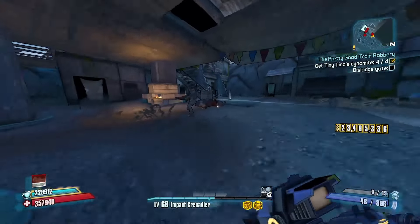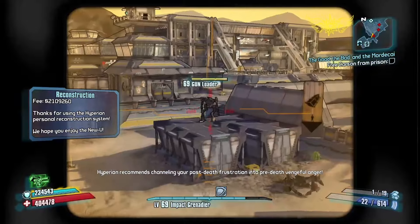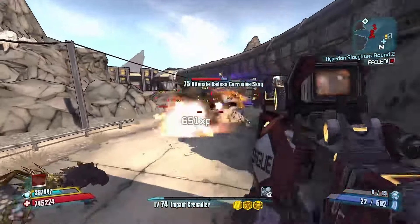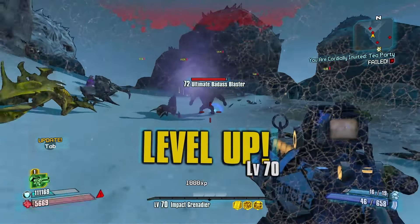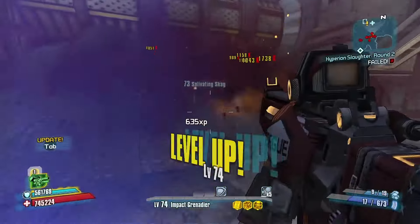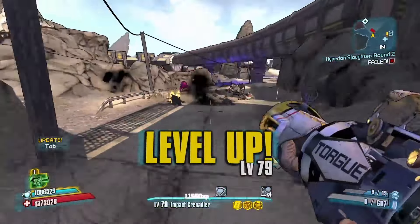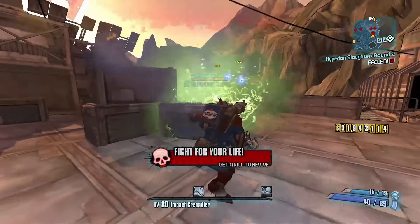I was honestly tired of everything else. I completed everything, and so that means I'm ready to take on the OP levels. I did a variety of things from side missions to killing King Mong and destroying a bunch of rabid skags. The journey was quite simple. I got to level 69 — nice. Level 70, upgraded my gear. Got to 71, 72, 73, 74, 75. Upgraded my gear again. 76, 77, 78, 79, and finally 80. And with that, I upgraded my gear to ready myself for the OP levels.